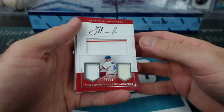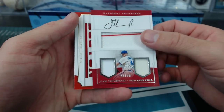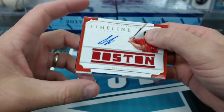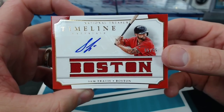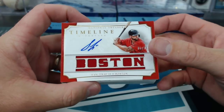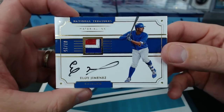The 16 team spot. Jake Thompson, 21 of 99, triple relic for the Phillies — Sour Sausage. We have Sam Travis timeline materials autographed to 99 for Boston — Winner Winner. Is that the first Red Sox thing? Eloy Jimenez patch auto to 25.